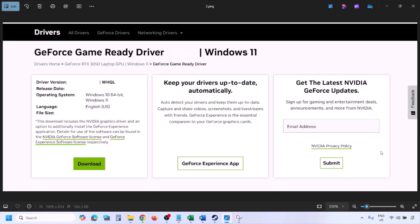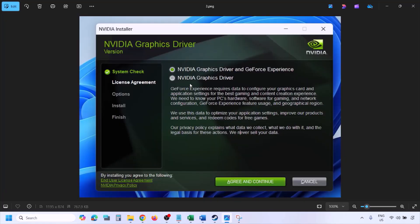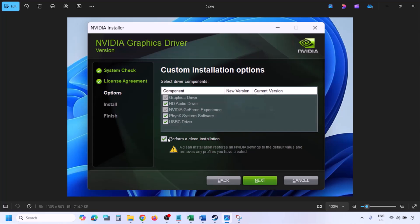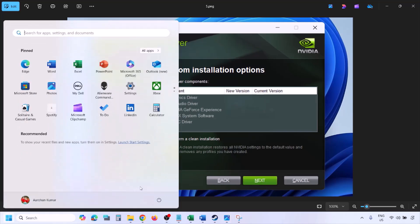Click View, then Download, and let the download complete. Run the exe file, click Agree and Continue, then select the Custom option (not Express). Click Next, put a check on 'Perform a Clean Installation', click Next, and let the installation complete. Once done, restart your computer and launch the game after restart.